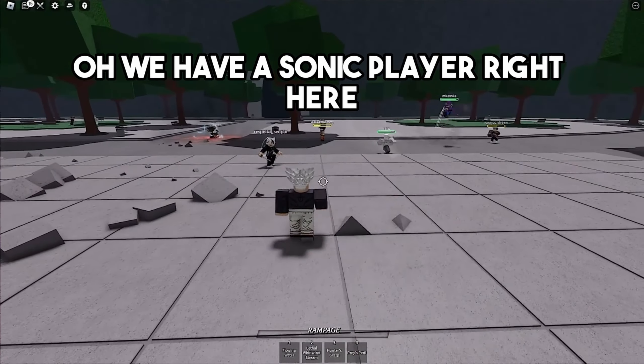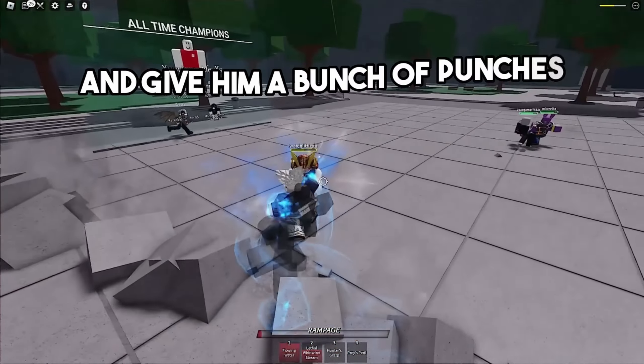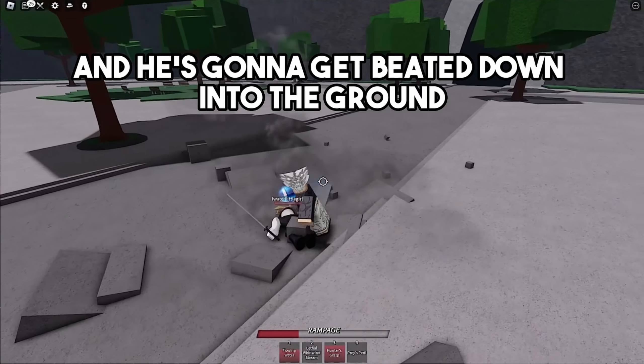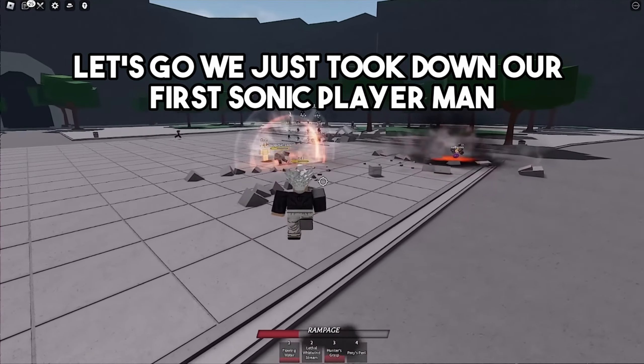First things first, we gotta look for a Sonic player. We have one right here because he's holding out his sword. I'm gonna go up to him and give him a bunch of punches, then stomp him, give him the whirlwind and the floating water — and he gets beat down into the ground. Let's go, we just took down our first Sonic player!